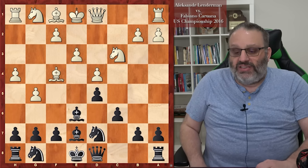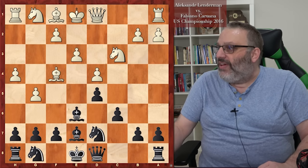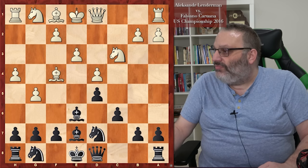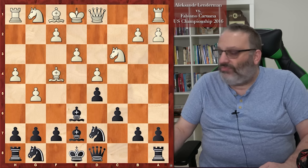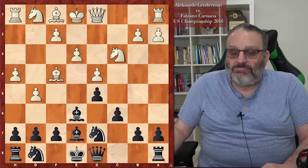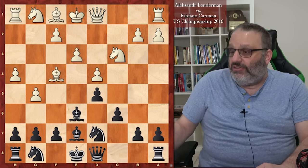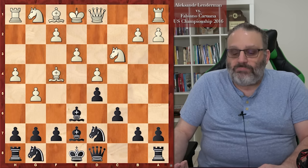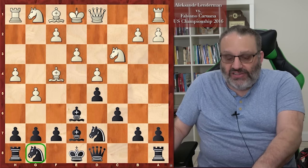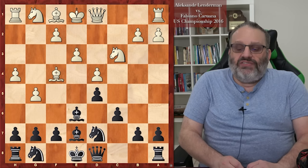Lenderman played the move G5, and White has a lot of space on the kingside. Black has trouble developing his Knight. In the US Championship, there are typically two levels of players — good players who are top players in the country, and then world-class players like Nakamura, Caruana, Wesley So, and Dominguez, who are expected to do better than players like Robson, Lenderman, and Akobian.